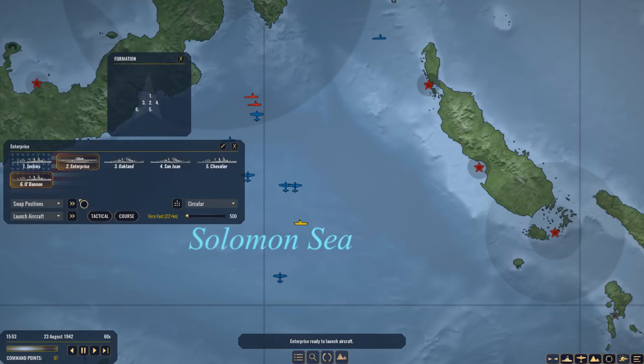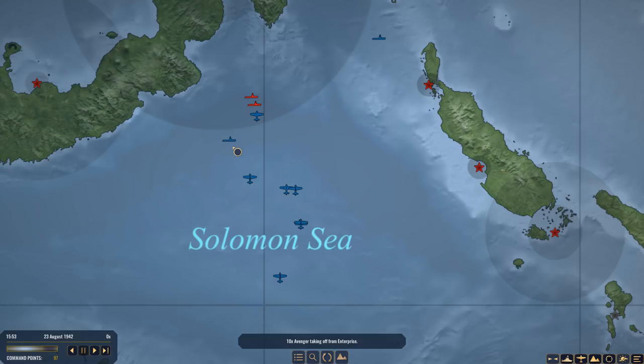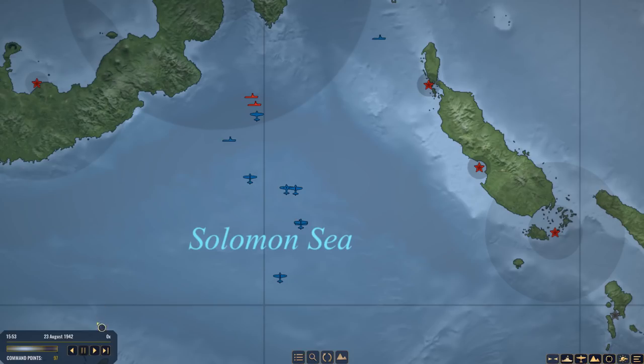Enterprise ready to launch aircraft — finally! Send up the Avengers, because I first want to see if I can get an attack in on the submarines before I lose track of them. And then hopefully, by maneuvering a bit and getting closer to my existing air wing, I hope that I won't be subjected to further airstrikes.